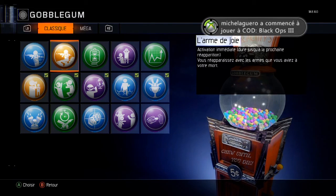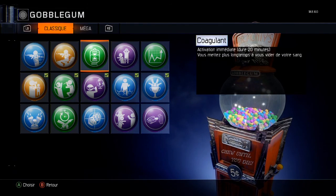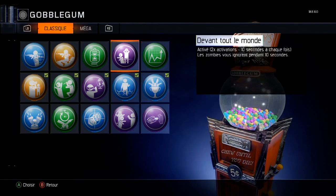Après vous avez les bubblegums vertes. Ce sont des activations immédiates, et elles durent dans le temps mais pas longtemps — une vingtaine de minutes pour certaines, ou même 3 minutes, ou une minute pour d'autres. Ça dépend lesquelles vous avez. C'est tout ce qu'il y a à dire sur les vertes.